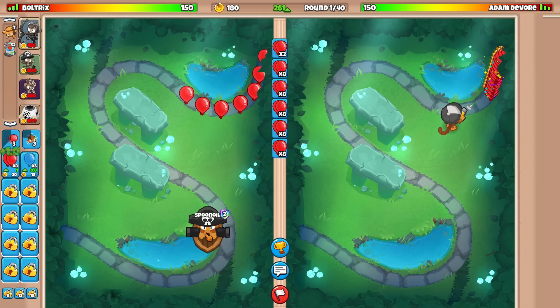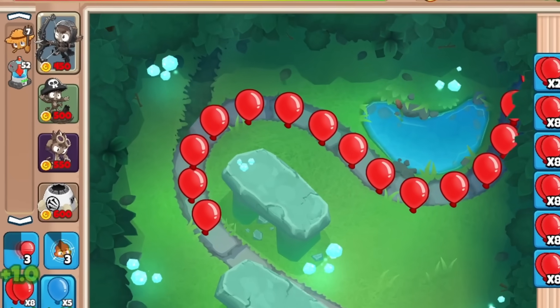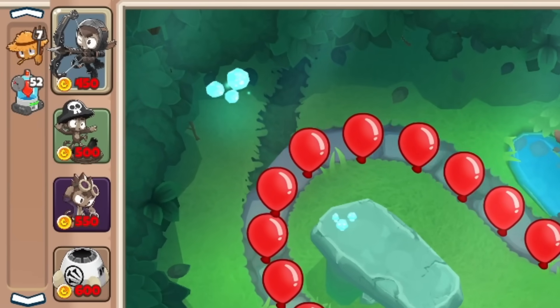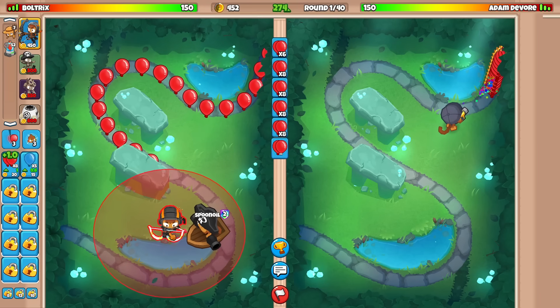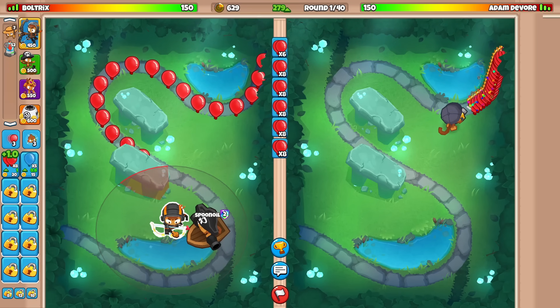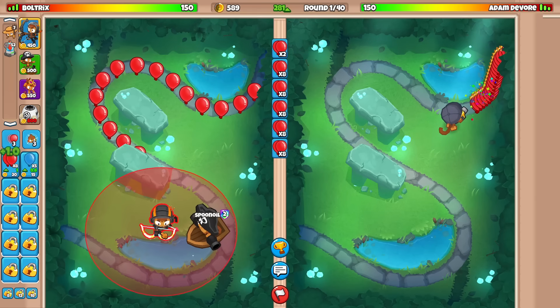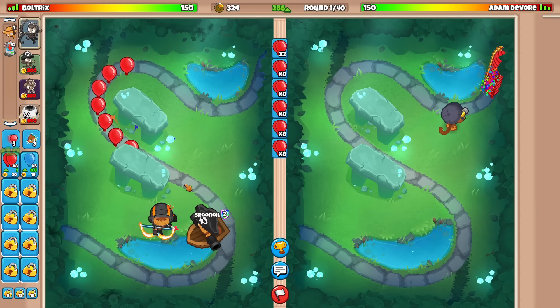We're gonna be starting off with the boat as our first Popping Power Tower. We are ultimately using the strategy of Quincy, Boat, Alchemist, and Spike Factory. This strategy is actually fantastic on this map. I'll also sit down Quincy — let's go more over here. It's a little strange, but it will help us out against the AI Bloons and stuff.